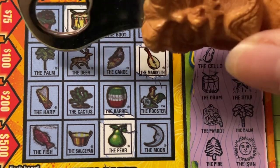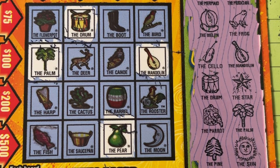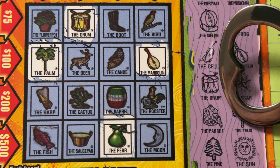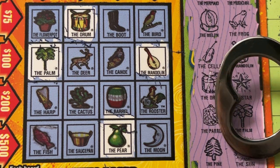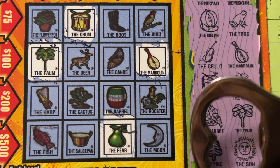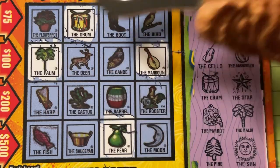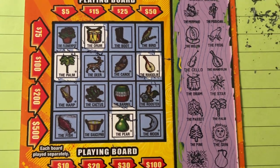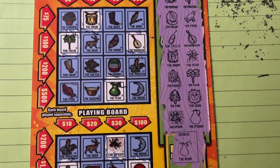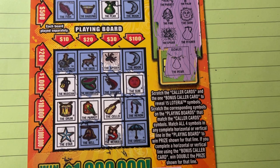We got the palm — how about the pine tree? No pine. Just the palm. The sun — no sun. How about the pitcher and the spider? Neither one — wow, we did a terrible job at the top, and we already got that pear listed. So there we are, we did not do very well at all for this ticket. It was just a big tease on the bottom.